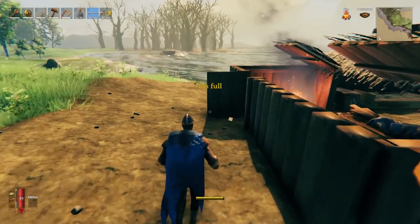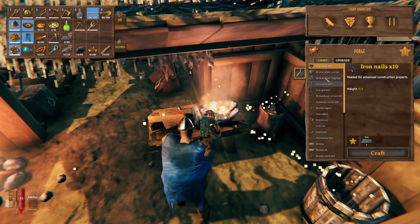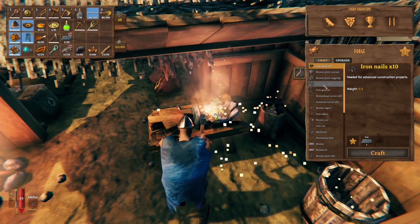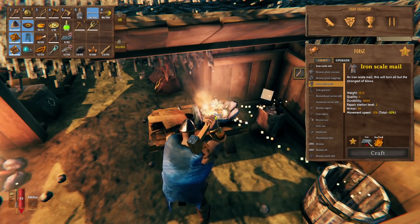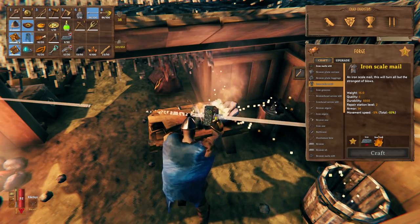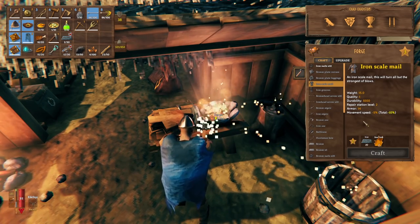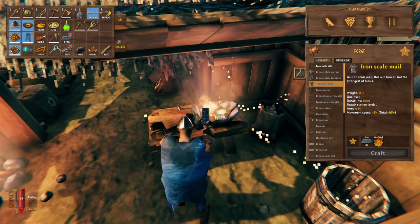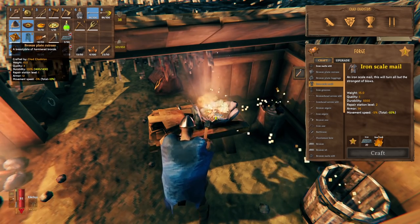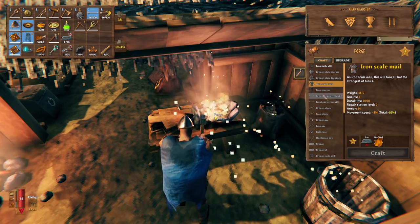Let's come in here and see what the new iron pieces are. Iron nails, iron scale mail — 20 pieces of iron needed. 14 armor for the scale mail; mine does 12, but mine's already like level 3. The iron is going to be pretty dope. And the movement speed is the same as bronze — I like that a lot.